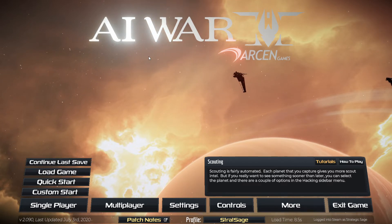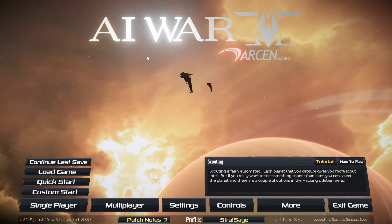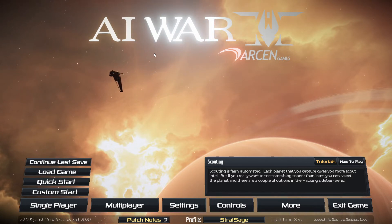Greetings everybody, StrategicSage here with another AI War 2 patch update. It's been quite a while — about six weeks since late May, last time I was able to do one of these. Most of the interim, the game has been in various beta builds hammering out bugs related to building in the multiplayer core infrastructure for that in the game. But there have been some changes worth noting also for the present.